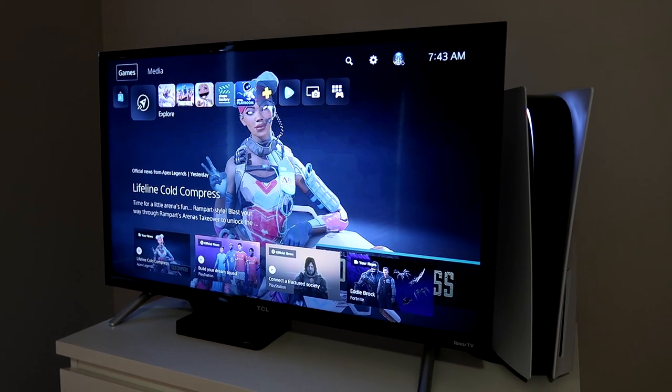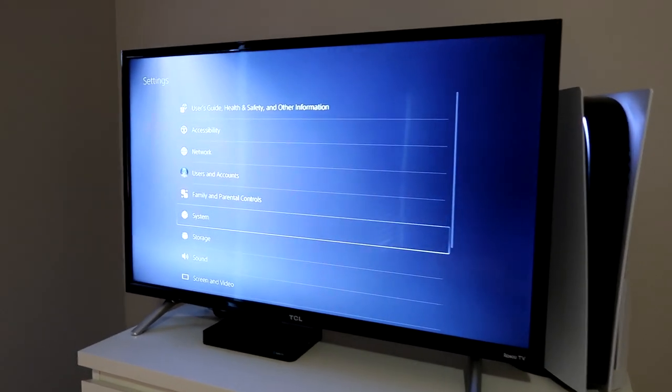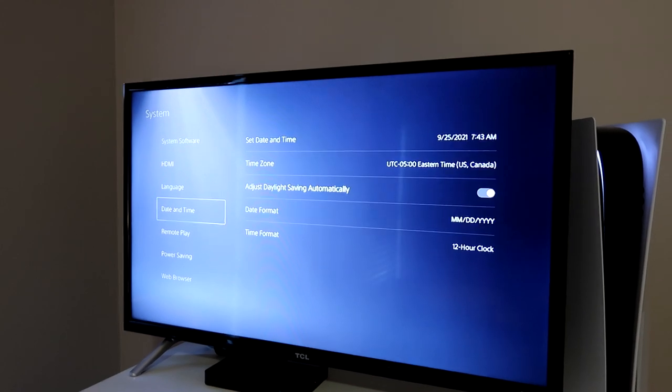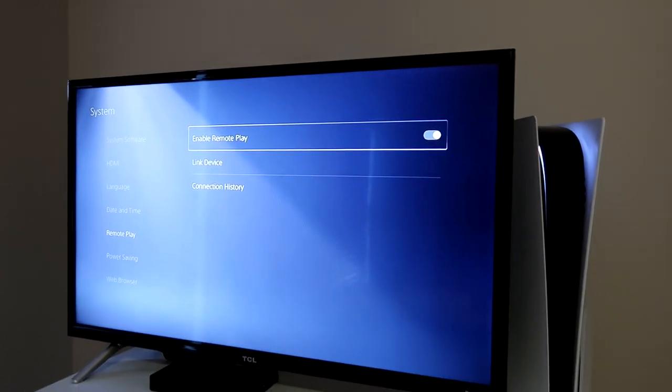Alright, so I'm on my PS5. You just want to go to your settings, then scroll down to see System right here. And then you'll see Remote Play right here — make sure you have it enabled. I already have it on, so I'm going to show you what to do next on the PS4.